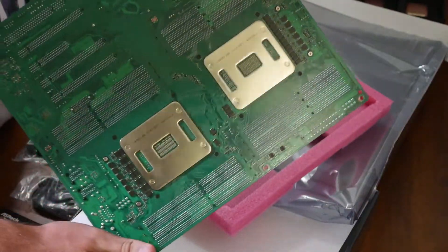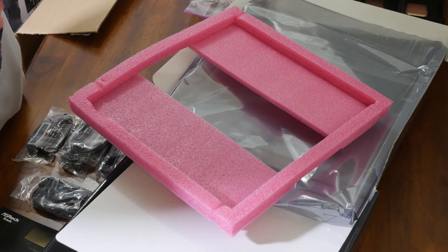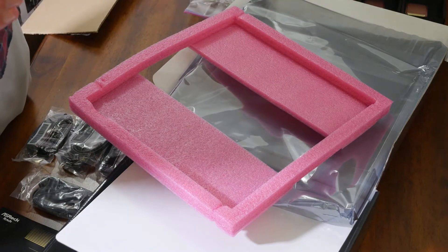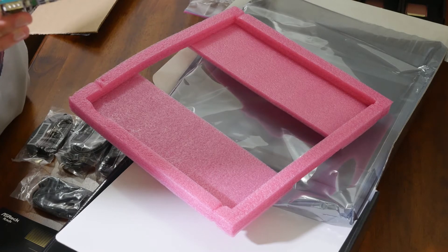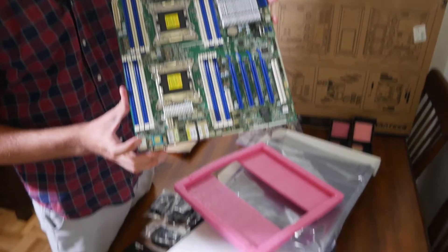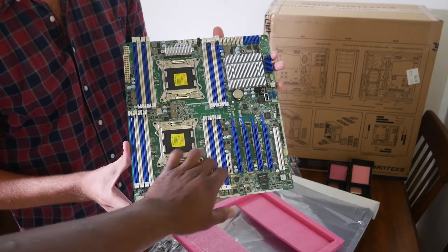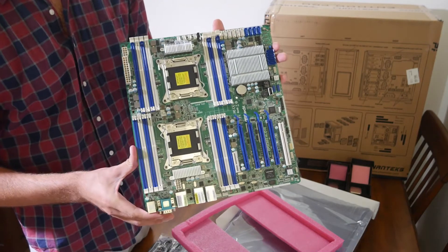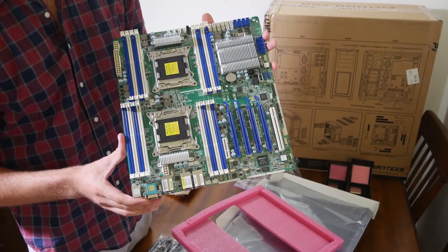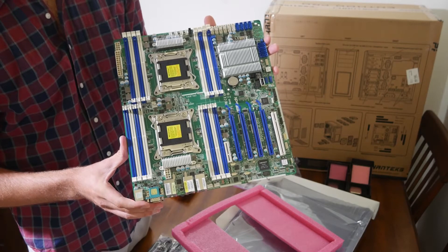So on this board, how much RAM did you buy? I only got 32 gigs — 4x8 gigabyte sticks. So you need 2 sticks per CPU — 16 gigs for each CPU. You're going to do one stick of 8 per slot — so dual channel for each CPU, yeah.